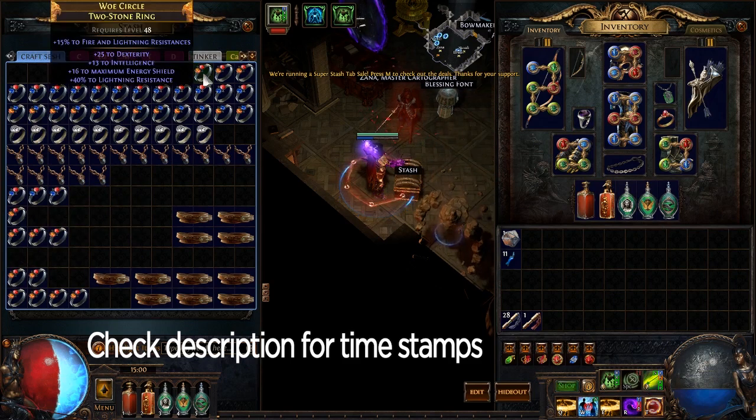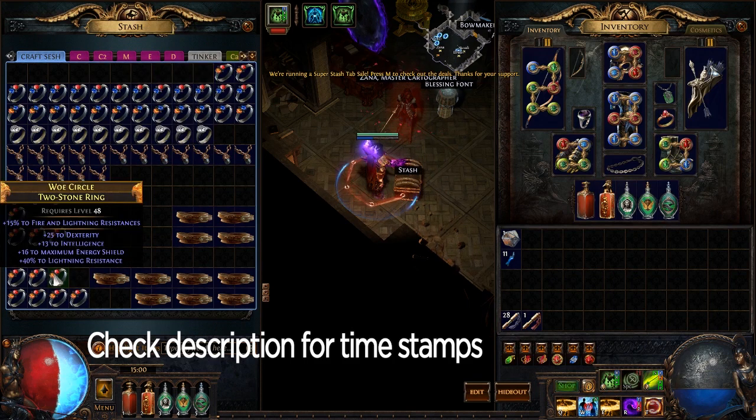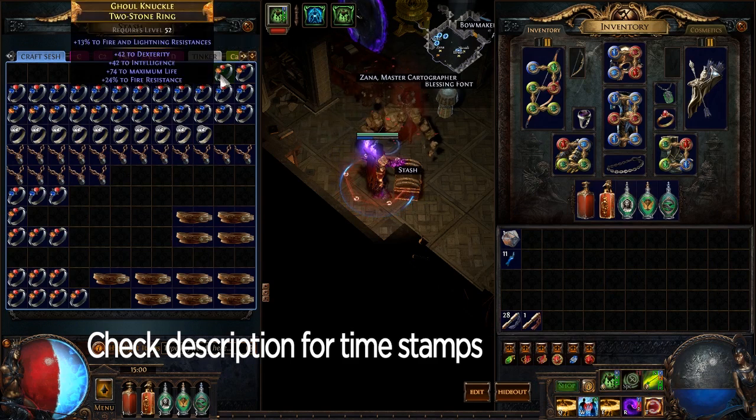Not very good — needs more resist. Since this one has its suffixes full it really limits the item. The energy shield would need to be higher. Okay, here we go — this is actually a pretty good ring if you are in need of dexterity and intelligence. It has a tier one life roll, a fair amount of resist because of the base, and a prefix open. This is something that will probably be on the higher end — probably a five chaos ring. Pretty standard, pretty straightforward.